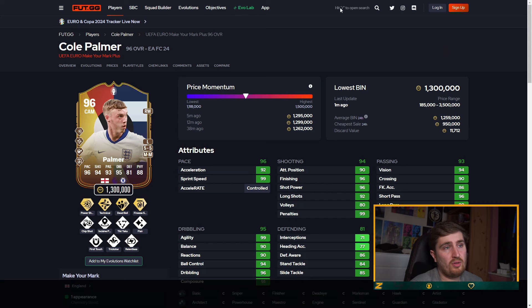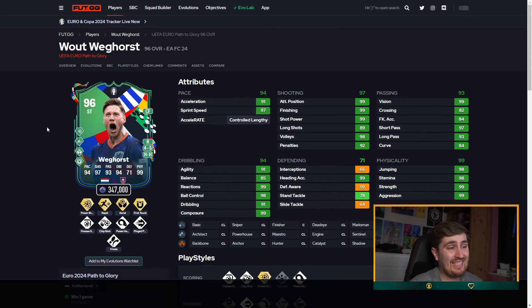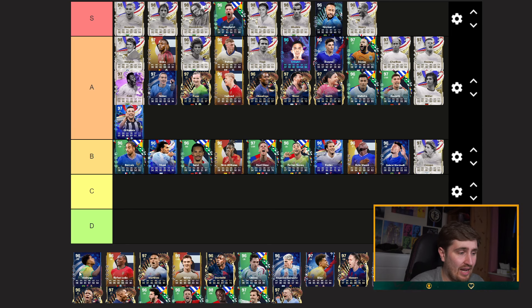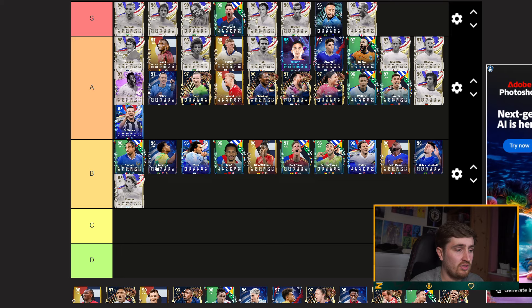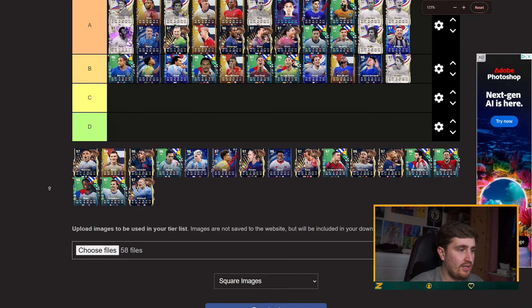Warcost — I'm honestly going to put him S tier, and this is on the basis that people know how to use the card. He's six foot six with aerial — that is the best player in the game in the air, at least out of the attackers we're covering. He's got near-perfect dribbling so he shouldn't be clunky, his pace is great, amazing shot, great passing, physical is near the best it can be. He's got aerial, rapid, and lengthy — so he's going to be stupid quick. That card is insane.